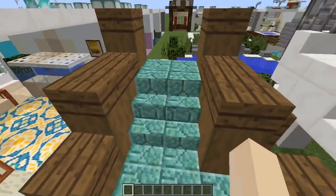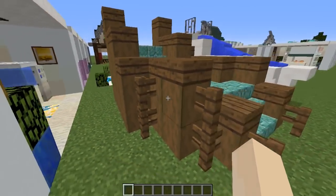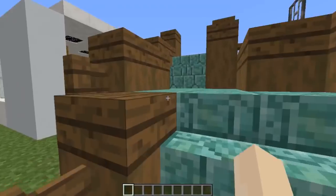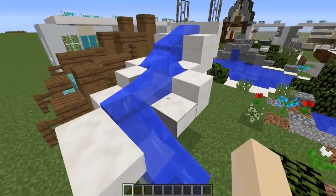Next up is a very simple staircase using a bunch of prismarine slab and staircase blocks, with the sides decorated using the stripped spruce block. It's really pretty and nice.